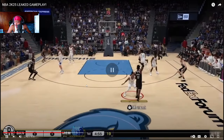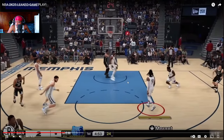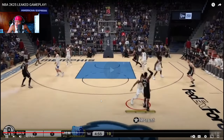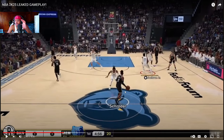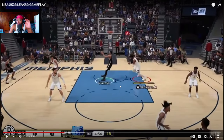Look how small Ja Morant looks right here — like he really has to jump high in order to dunk the ball. His character looks very small, which makes it feel realistic. I'm about to give y'all a good example of this.